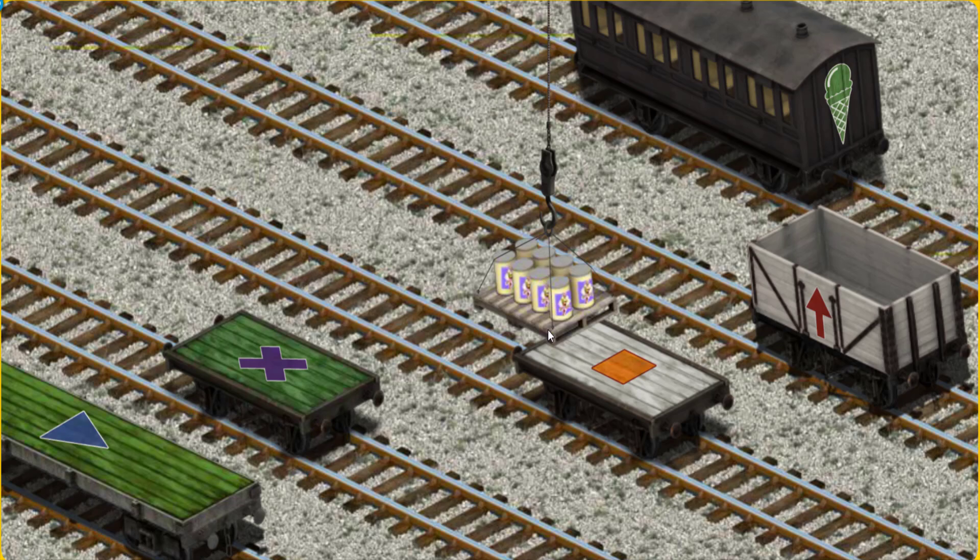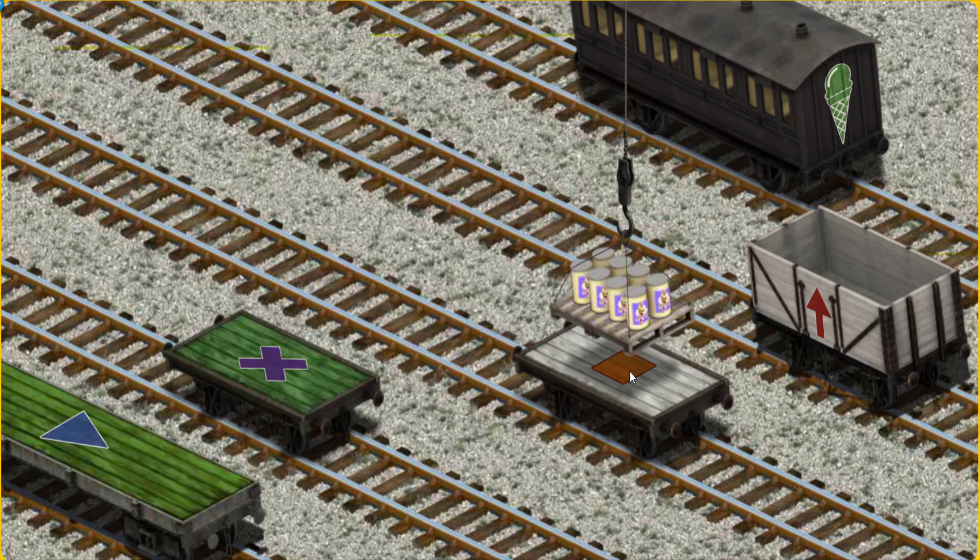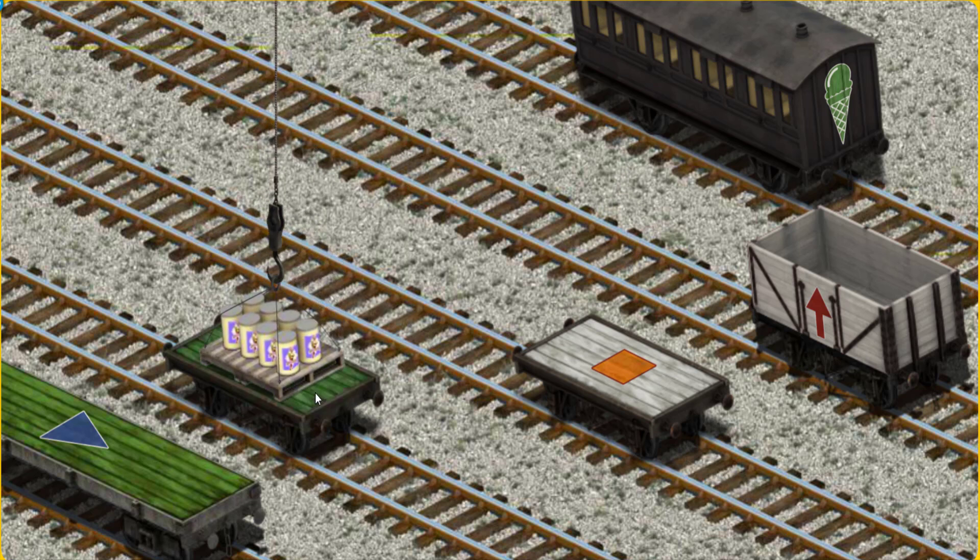Now the cargo must be loaded. Show Cranky where the green flatbed with a purple again. That's it!